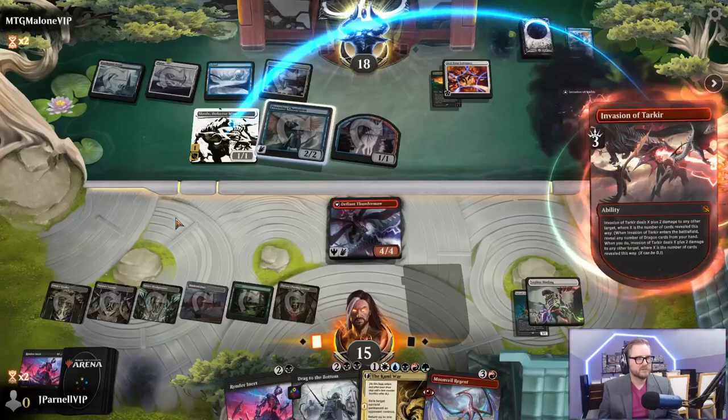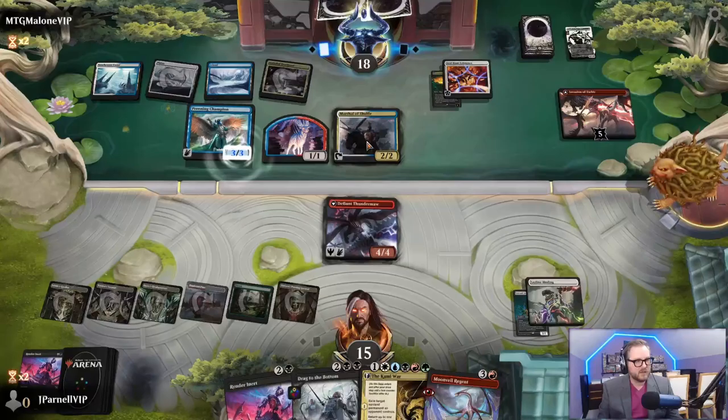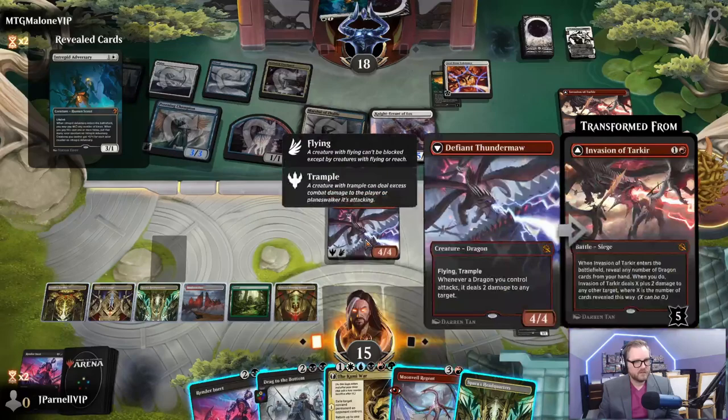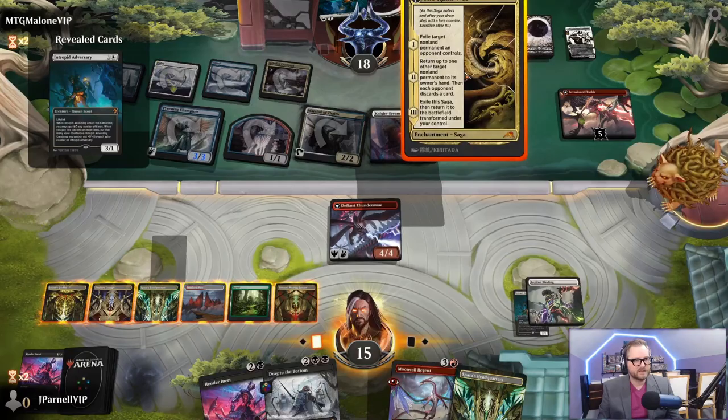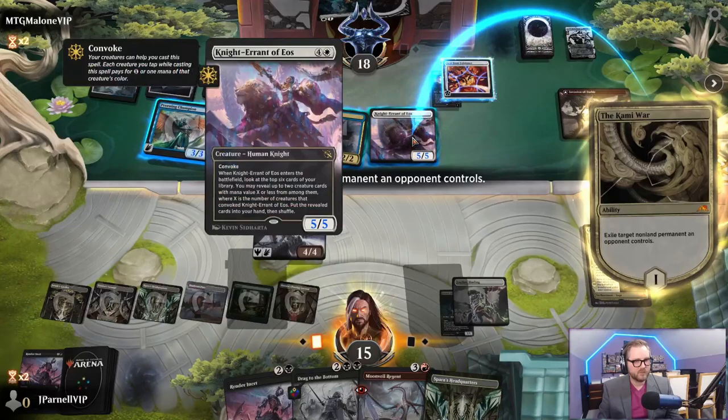Skrelv, you're gone. Okay the marshal is fine, but what about this dragon? It's got hexproof, ward three - I don't want to even do that anymore. I guess we'll exile this. Here we go attacking - two damage. Dragon time.